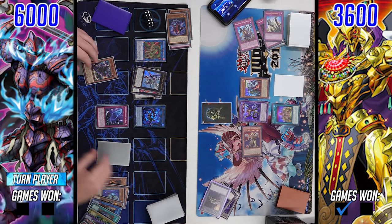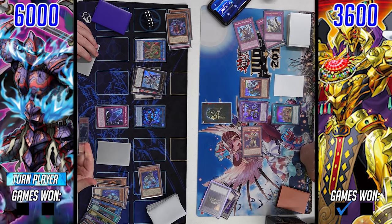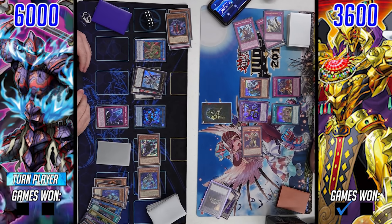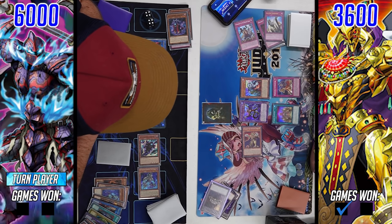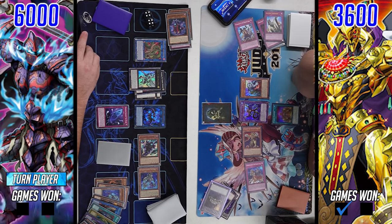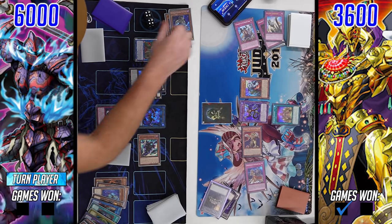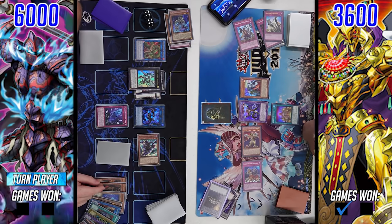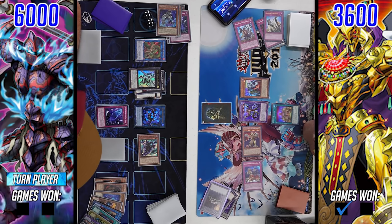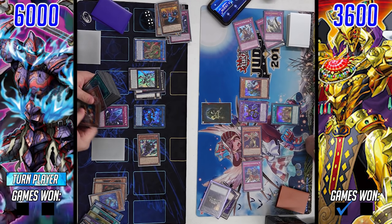The Phantom Knight BA player can still make another rank three because he has Cloak plus Torn Scales in grave. Cloak searches Boots, and Torn Scales triggers since a Phantom Knight card was banished, summoning itself back to the board. He hasn't used Torn Scales' effect yet either. He summons Torn Scales, activates Boots, and his opponent responds with Conquistador — summoning it as a monster and non-target popping, clearing one of the level threes. Popping Torn Scales banishes it since it was summoned from grave using that effect.